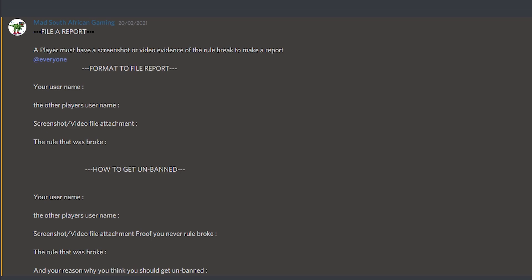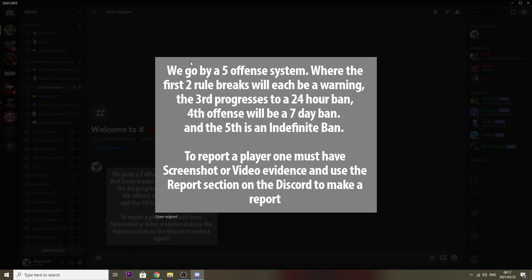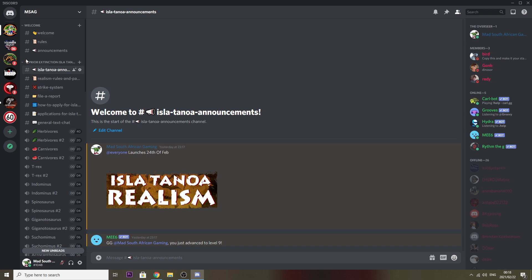File a report using this format — it's very simple, it's all in the words. I'm going to have an appeal section here so you guys can appeal if you are banned. The strike system is pretty lenient — you're going to get two warnings, a 24-hour ban, and a seven-day ban is the worst you'll really get besides an indefinite ban. Even indefinite bans can be appealed — we are not heartless. If you can admit your wrongs and don't do it again, we may give you another chance. This server is for people who want realism without a crowd that just wants to course each other.